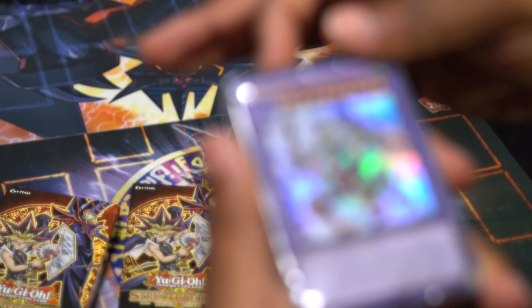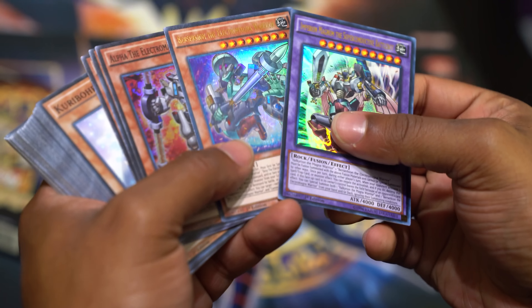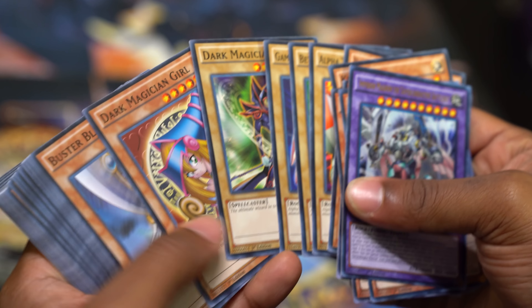Imperium Magnum, the Superconducting Battle Bot — I used to play this deck and I've never read this name before. There's Berserkion the Electromagnet Warrior, Magna Warrior, and then we've got Alpha, Beta, and Gamma. These are the new ones. We've also got the old school originals. This is a guy I want to summon — my spirit animals.